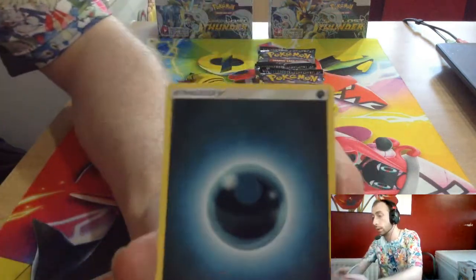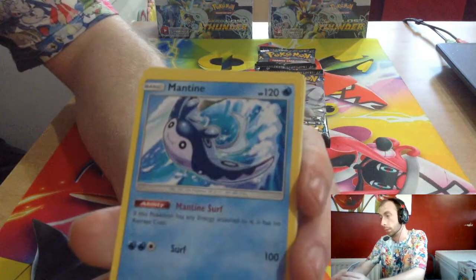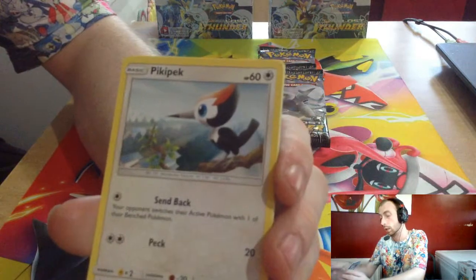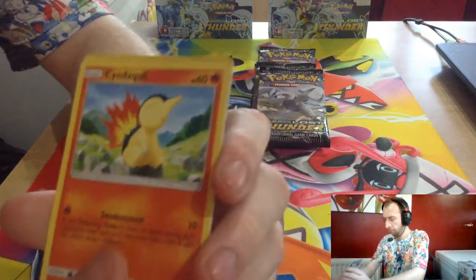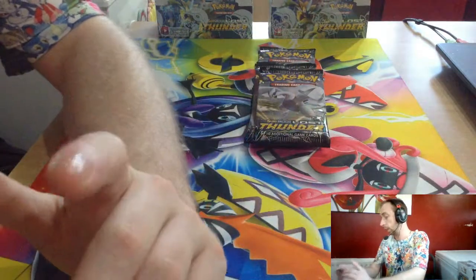We're going to kick it out with the Dark Energy — Swirlpede, Swirlpede, Choice Helmet, Mantyke, Slugma, Pikipek, Bruxish, Dhelmise, Swirlpede, Lanturn reverse, and Electivire.